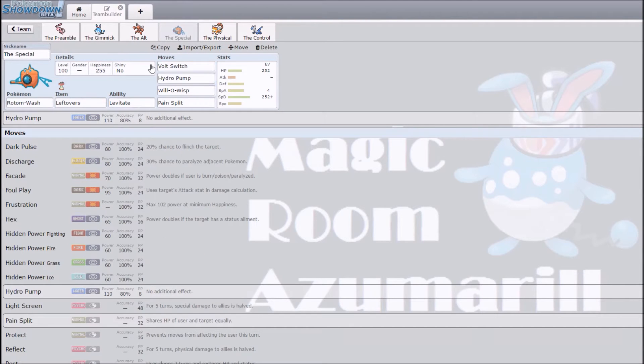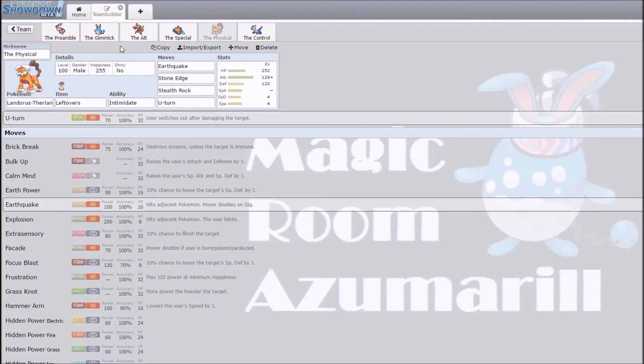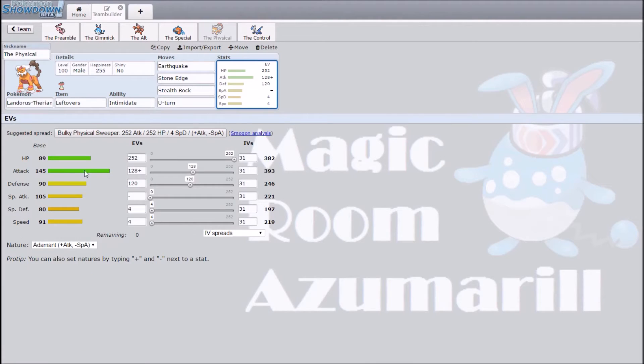I kept Rotom especially defensive — Volt Switch, Hydro Pump, Will-O-Wisp, Pain Split, fairly standard. I added a Landorus to be kind of the physical counterpart to Rotom — Volt Turn, Stealth Rock, Stone Edge, Earthquake, fairly standard again, bulky defensive leftovers.